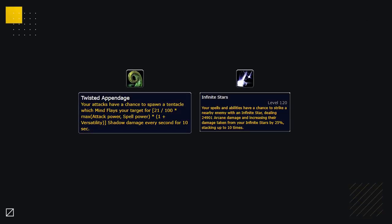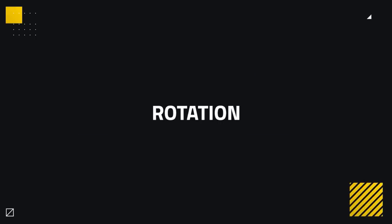Both Twisted Appendage and Infinite Stars got heavily nerfed for PvP, meaning they're not that great. But if it's all you've got, then by all means it's going to be better than nothing. Alright, now we've covered everything in terms of gearing and setting up your character ready for Arena, let's now cover Rotation.